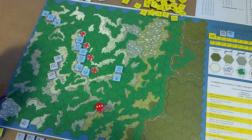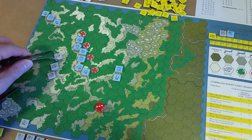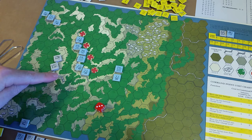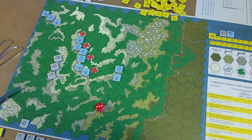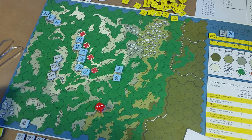Right now we have one Confederate officer on the board: Lieutenant Colonel Scruggs of the 4th Alabama. They are heading up to level four through a clearing and then into another wood line. The importance of leadership in battle is represented by command points. Lieutenant Colonel Scruggs has a command point total of 20 and a command radius of four. His forces are consolidated there.